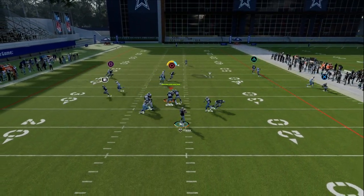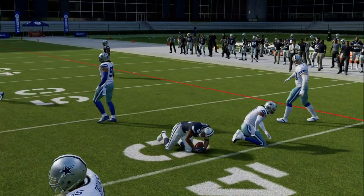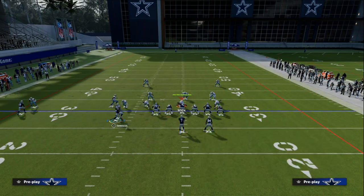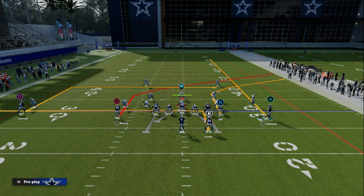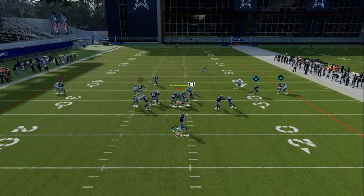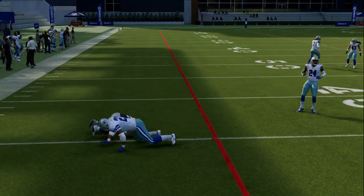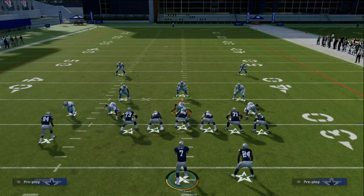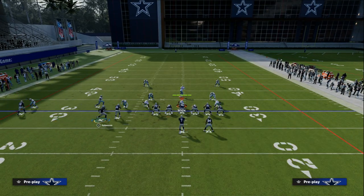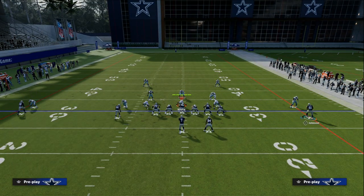If the tight end out isn't there, your post route will typically beat man coverage over the middle of the field. A lot of times against trips tight end, people are not going to guard the running back in man coverage, because most of the time you're blocking the running back. So this running back, when he sneaks down the backfield, has a decent chance to get separation, potentially break a tackle, and get upfield. This also helps pull the user and create space to attack with this play.